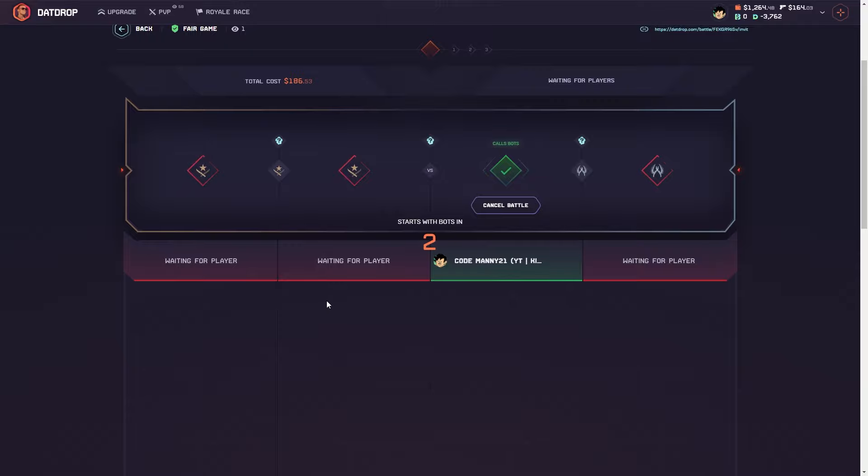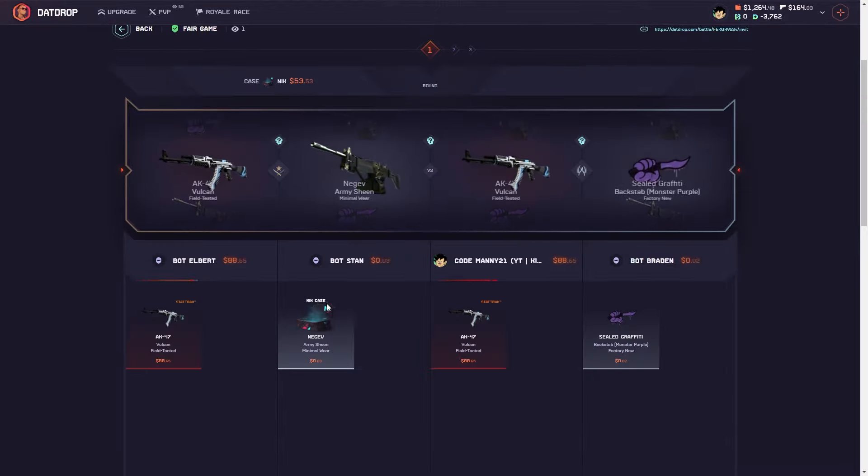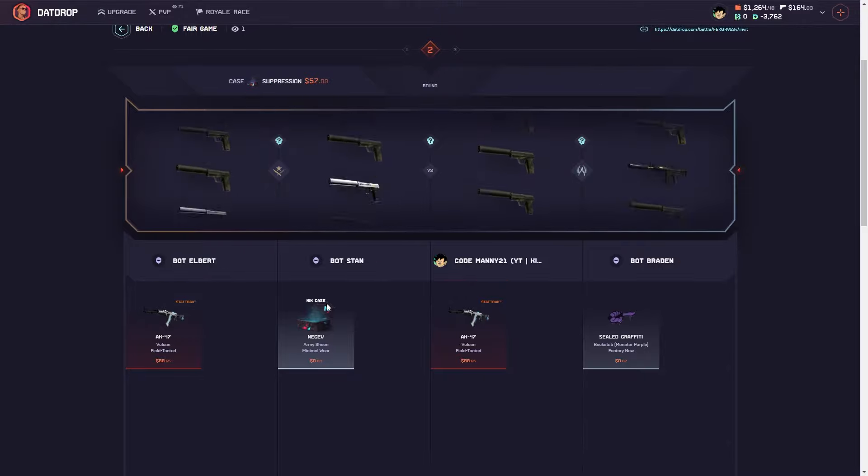186 battle here. This one's kind of interesting because there's a bunch of cases I normally don't do. I thought I'd put them in here. The first off is the Nick case. Okay, level one cent lead — suppression.